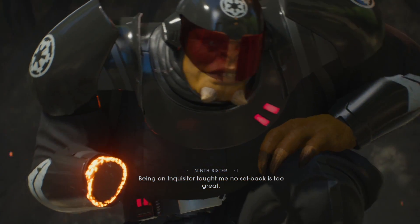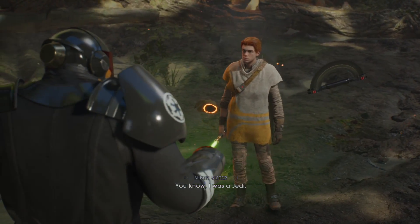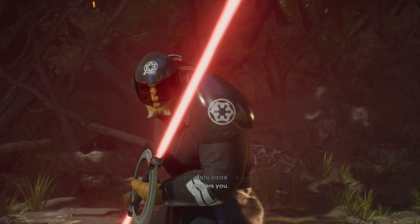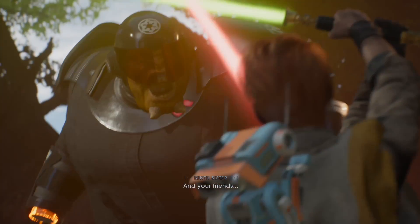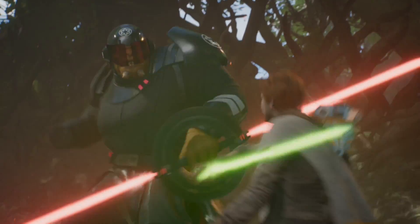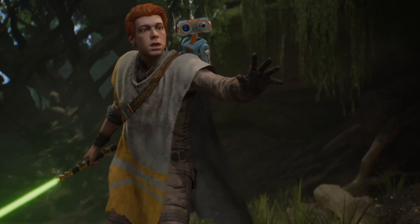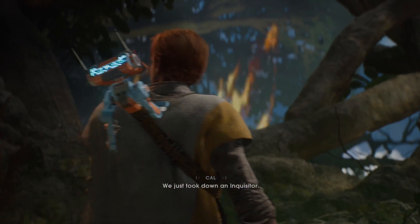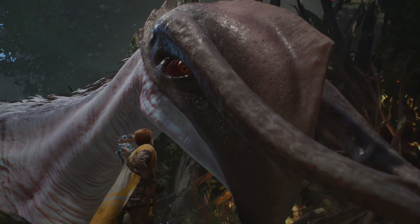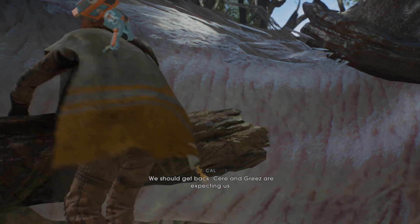Being an Inquisitor taught me no setback is too great. When you've already lost yourself, a limb's easy. You know I was a Jedi — it'd be fun to bring you in. Watch you crack like the rest of us! Or anger you. Just wait till the isolation, torture, mutilation! And your threats — I won't let you touch them! You can't stop me, Empire! I just took down an Inquisitor. Hey! I thought you were dead. Glad you're okay. We should get back — Sierra and Greaser are expecting us.